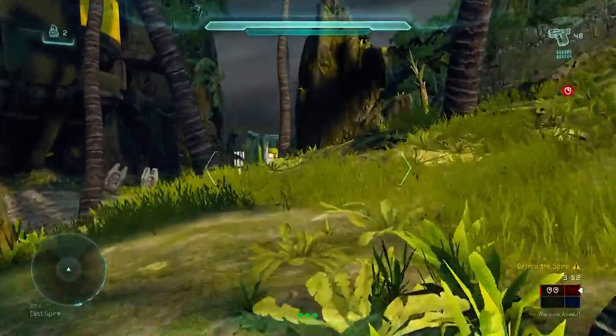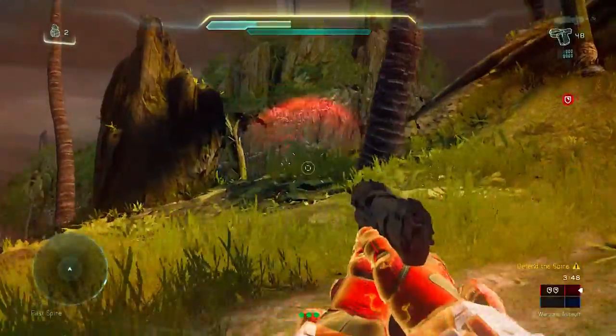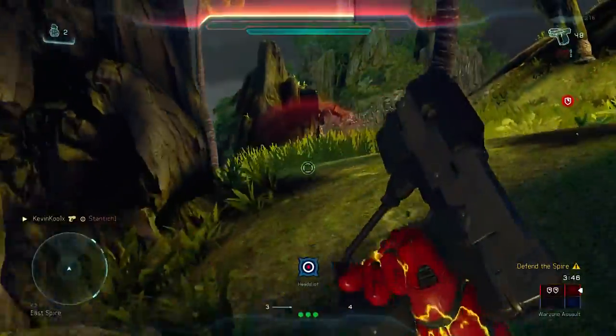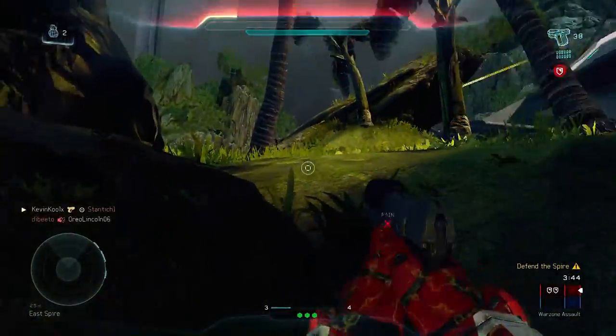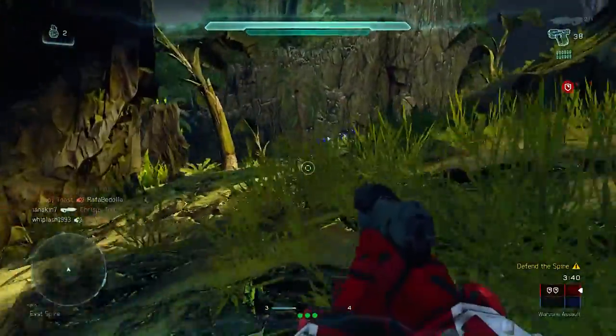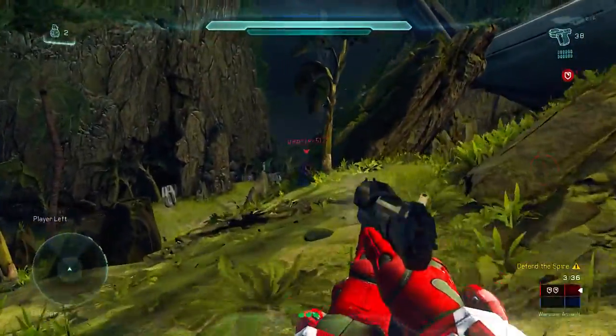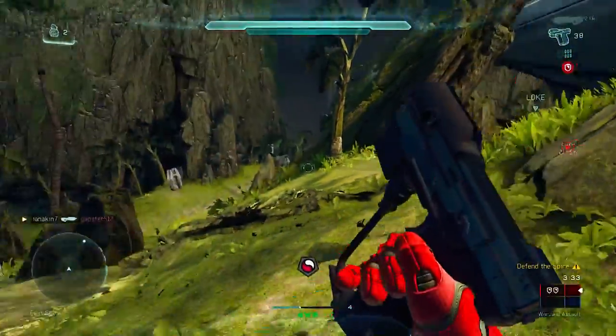I didn't get any defensive points, but that's because I'm defending them from getting onto the base itself. This may look like I'm kill-whoring, but it's really one of the better ways to play defense because I do not want them getting on top of that base. Once they start doing that the timer starts counting down — once you have enough blue players versus red players on top of the spire, the timer starts ticking down, and we definitely do not want that.